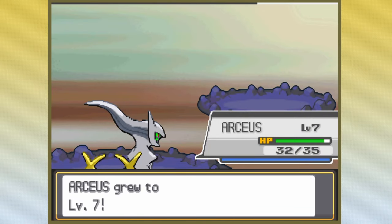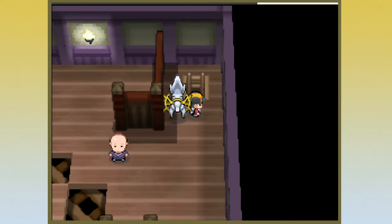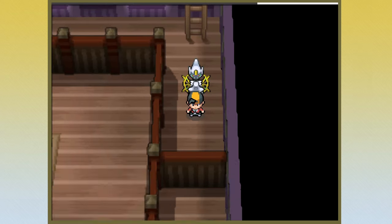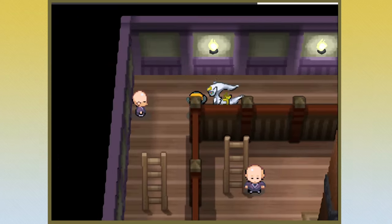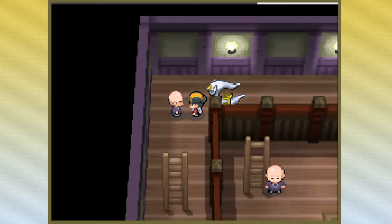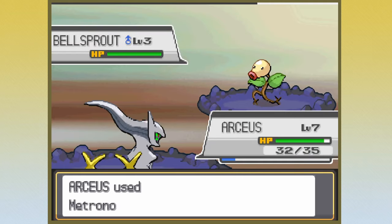The early game is pretty easy because of Arceus' stats. It can tank damage really well and shrug off most of the low-damaging moves that trainers will throw at you. Trainers also generally have fewer Pokemon at this point in the game, meaning you're not running out of PP before a battle ends. What you often find yourself doing is having to battle a trainer and then go all the way back to the center to heal your PowerPoints. It's annoying, but nowhere near as annoying as it would become pretty soon.